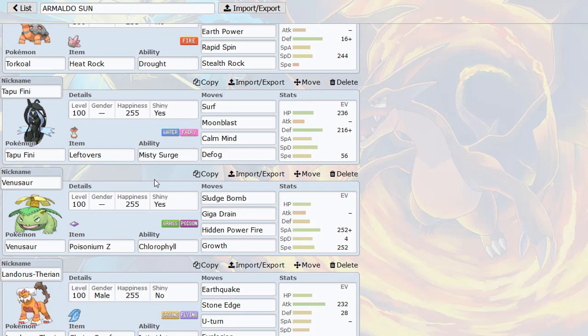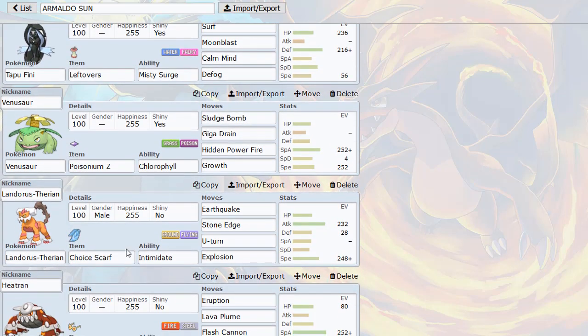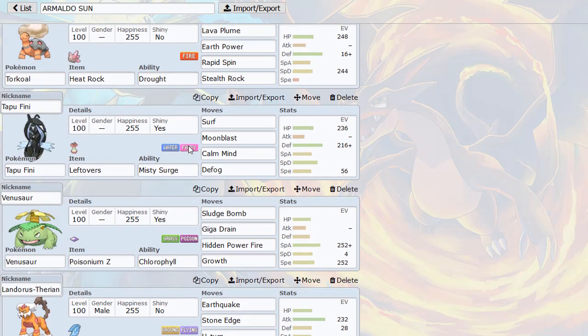Then of course we have Venusaur — this thing is the main sweeper for the team. A lot of teams are very unprepared to face a Chlorophyll Venusaur, especially with Poison-type moves which can break past a lot of Pokemon that might otherwise check it. Then we have Lando-T, which is our Choice Scarfer for the team — since we already have a Defogger in Tapu Fini and a Rapid Spinner in Torkoal.